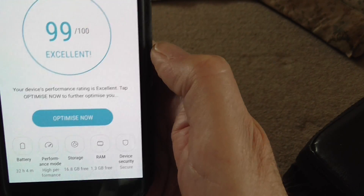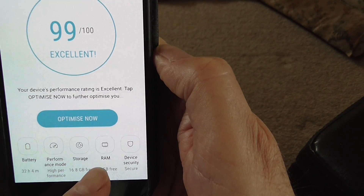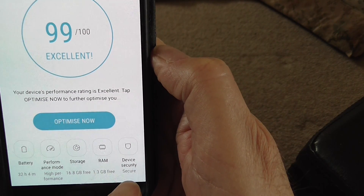Down at the bottom you can see the options you've got: battery settings, performance mode, storage, RAM, and device security.